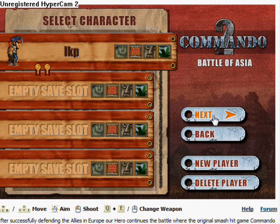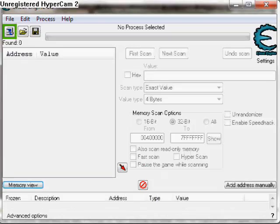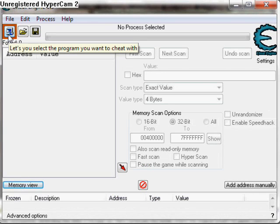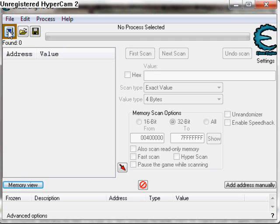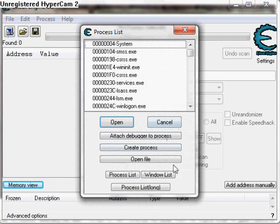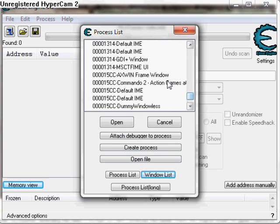I don't know how to use any of them besides 5.5, so I'll be using this one. Open up Cheat Engine first of all. Once you've opened it, click this little flashing icon here. Just click it. Now what you want to do, you want to find the game that you're playing. In this case, it's Commando 2. So just scroll down until you find it. There it is. Click on it, open.